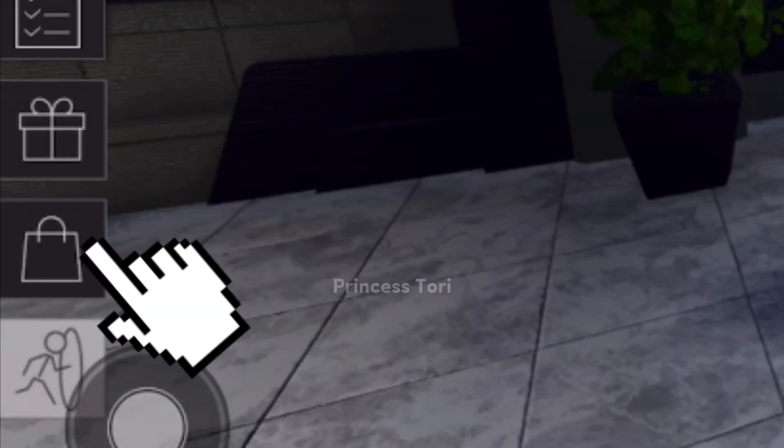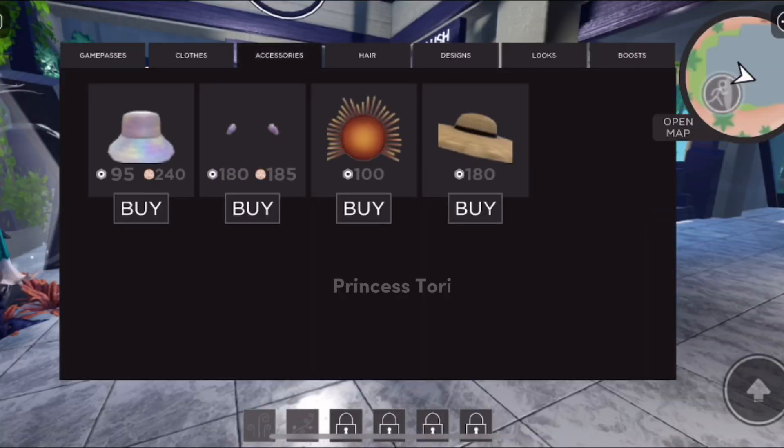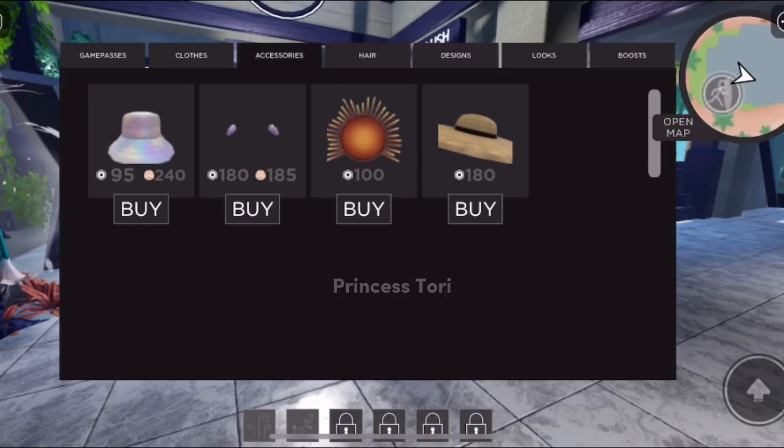Join this game. Once you are in the game, click on the shop icon at the side. Once you open the shop, click on accessories — you will see the hair clips.